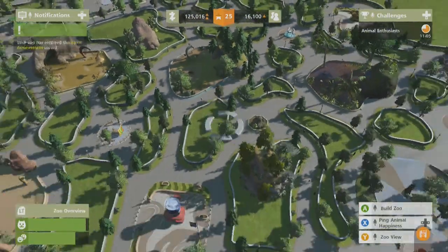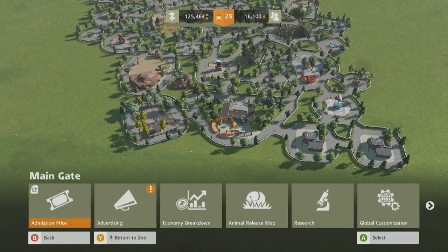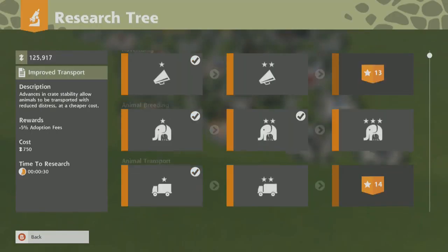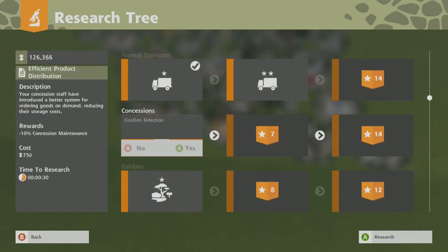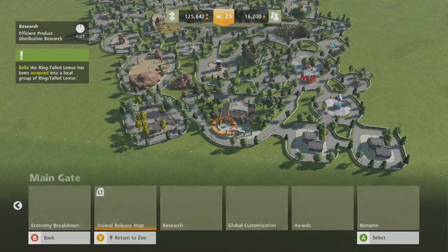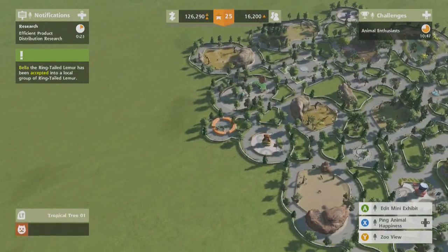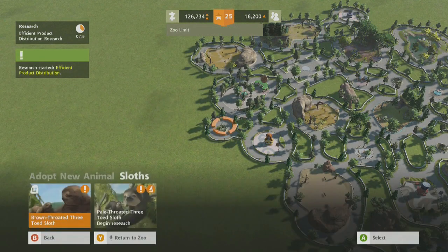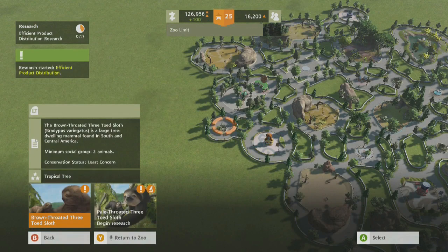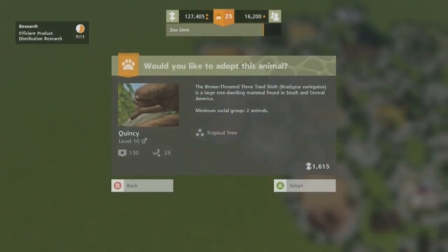We're going to get that now. While we're at it, we can research some more stuff. Let's just research that. Bella has been accepted. So animals — sloths. Social group of two, so we'll get two of them. We'll get Quincy and Cinnamon.